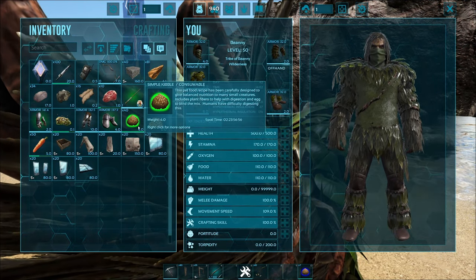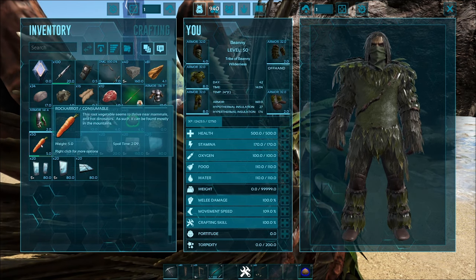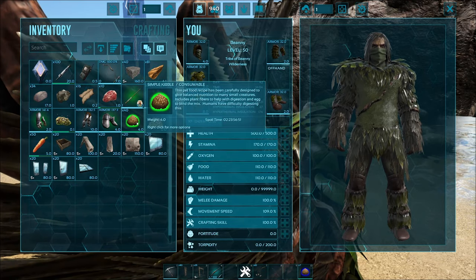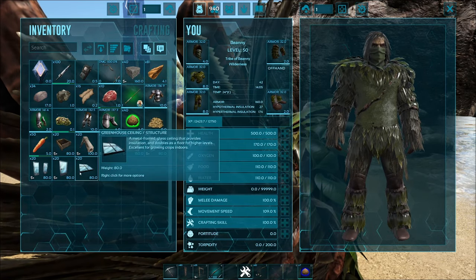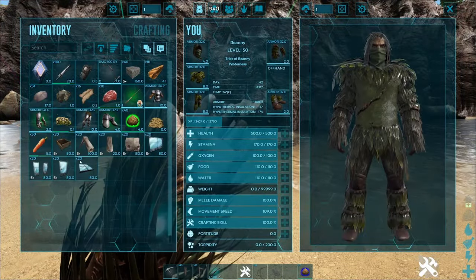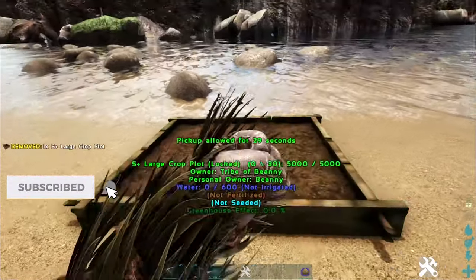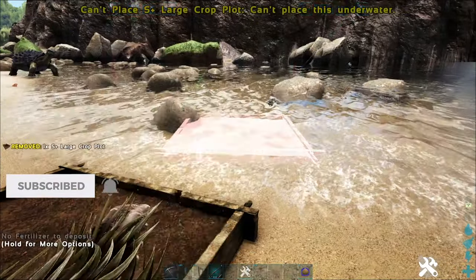The main way to tame them is with simple kibble. But the majority of you will probably use rock carrots because simple kibble is a little bit further down the line, and you can tame Equuses really early on in the game. So to get rock carrots, on some maps you can collect them just from grass, but the majority of the time you'll have to build a little crop pot.